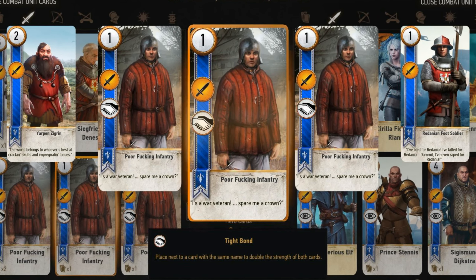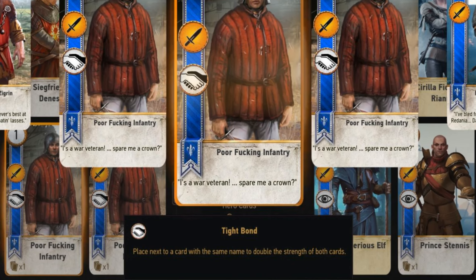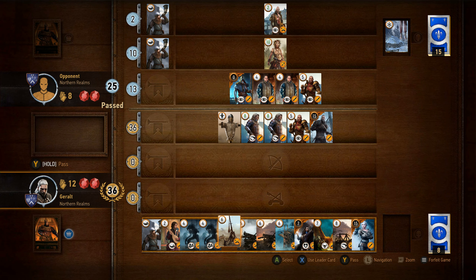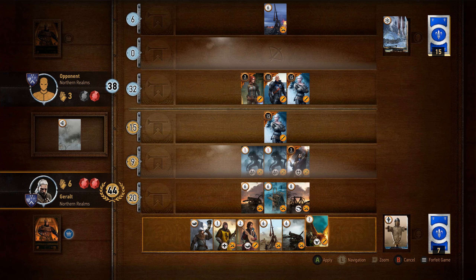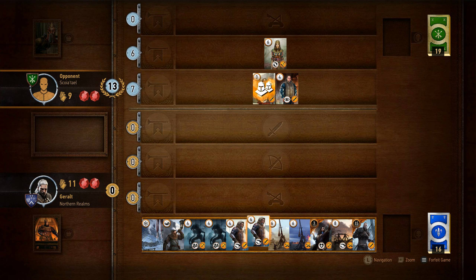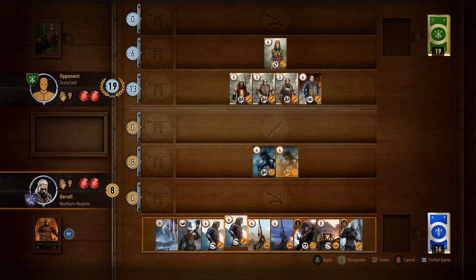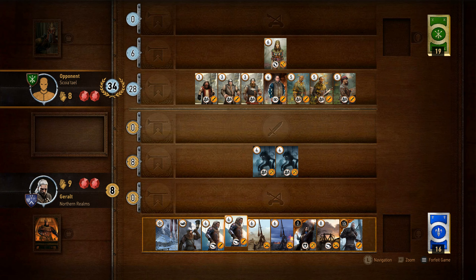Inspecting a card either in the deck builder or during a match will tell you what its ability can do. Tight Bond is among the first abilities you'll come across, represented by two shaking hands — it simply doubles the strength of cards with the same name as more enter the field. Throw down two or three units with Tight Bond, then top it off with a commander's horn to maximize that row's strength. Medic, represented by a cross inside of a heart, can resurrect a unit from your discard pile, putting them on the field immediately. Spy, represented with a sneaky looking eye, places this unit on your opponent's side of the field adding to their strength value, but in turn you get to draw two cards. The last example of abilities I'll give is Muster, symbolized by two helmets one in front of the other. Muster finds all cards with the same name from the player's hand and deck and places them onto the field as well — it's generally close combat cards that have muster, so the biting frost weather card will come in handy in this case. These are just some examples of unit abilities, and each of them have ways to be used or countered effectively.